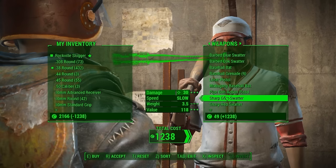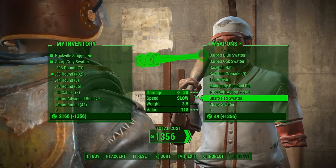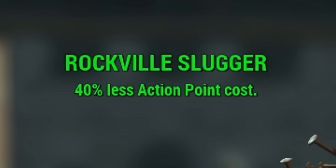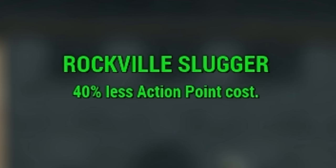The bat is usually sold for $1,238, though the price may be different depending on your skills. The Rockville Slugger's unique passive is a 40% less action point cost.